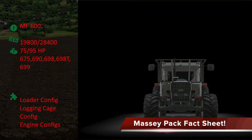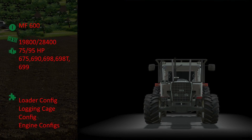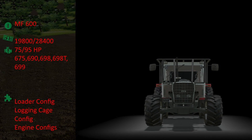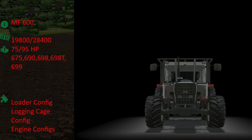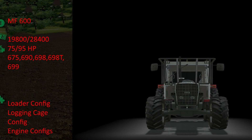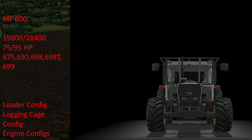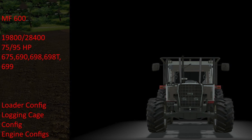Ada Modding dropped another fact sheet for their old Gen Massey pack this morning, showing off the Massey Ferguson 600, which is the primary tractor coming with the pack. This is going to cost you between $19,900 and $28,400, with a horsepower range of 75 to 95 horsepower. Configurations are the 675, 690, 698, 698T, and the 699. It will also have the ability to add a front loader, which will also be coming with the pack, as well as a logging cage. In addition to those, you can add a detachable weight, which is going to be purchased separately.